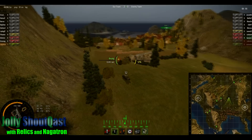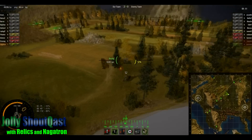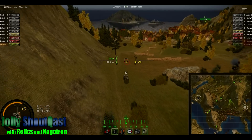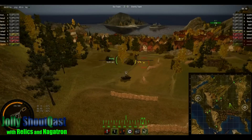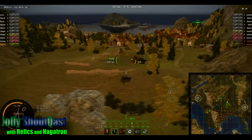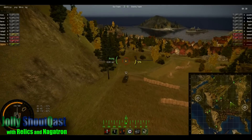One of our T110s has actually disconnected at some unknown point throughout all of this. It looks really threatening right there though — at least he disconnected in an aggressive position. If you're on the other side looking at it, you're thinking he's just waiting for you. Unfortunately there are no enemies on the other side, so it's kind of pointless, but at least it looks good.